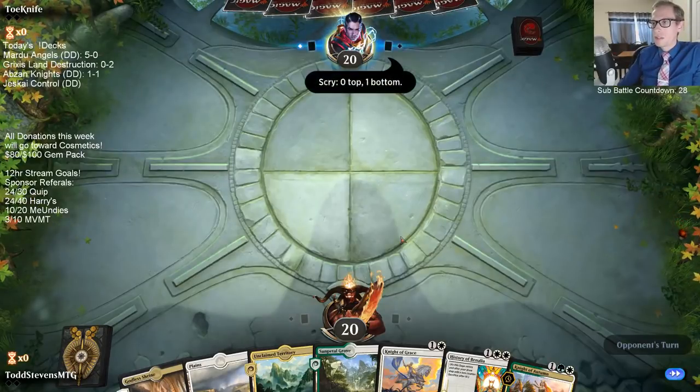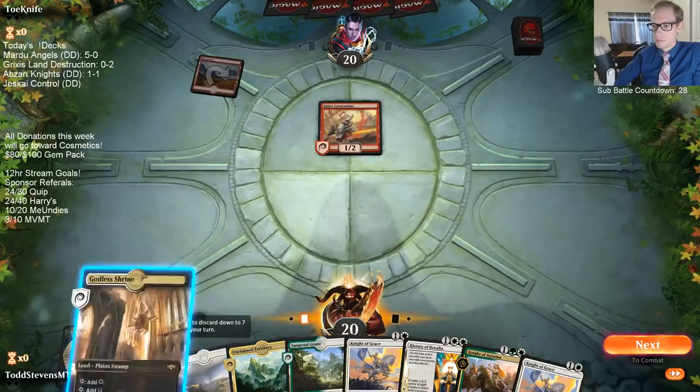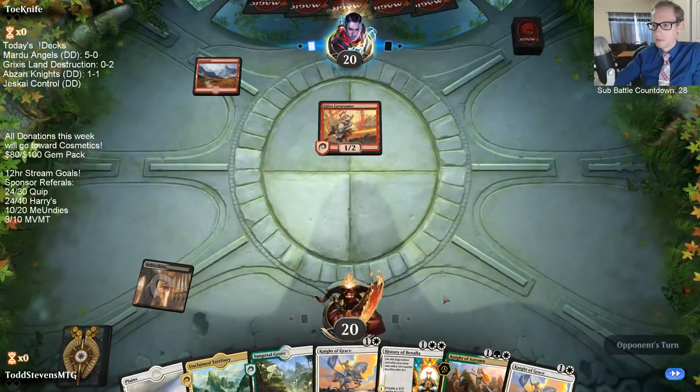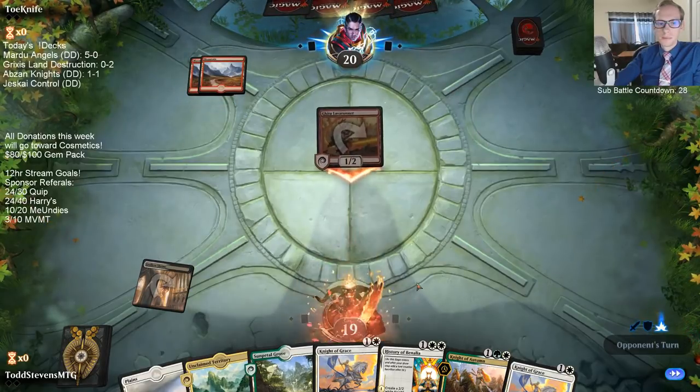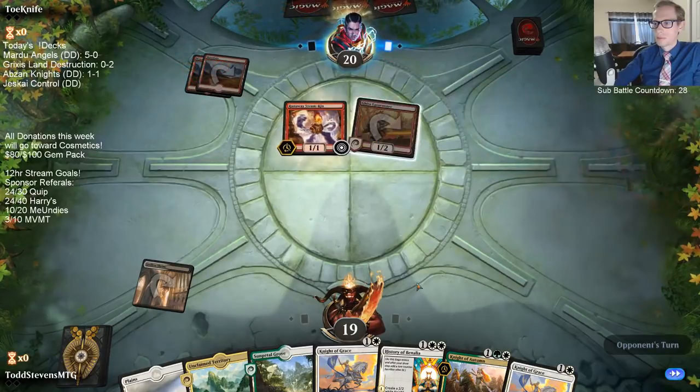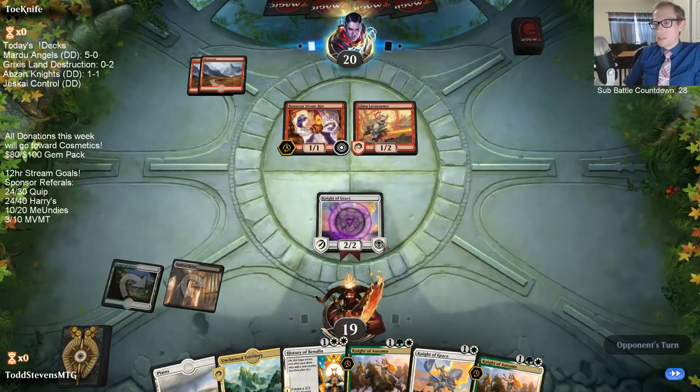I like it - we actually have four lands and three spells, I like it quite a bit. The opponent's using the red sleeves - those look pretty nice. Knight of Grace does a great job blocking but of course does not stay alive for too long, dying to Shock. It's Rakdos - I could see it being Balrog. Knight of Autumn can gain us a lot of life or help us trade with Steamkin, because Steamkin can be a big problem for us if it's a 4-4 attacking.